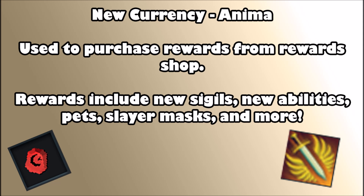This brings about a new currency called anima. You get this by playing the minigame and completing challenges. It's used to purchase rewards from the reward shop, and these rewards include new sigils, new abilities, pets, slayer masks, and more, including things like cosmetic overrides.